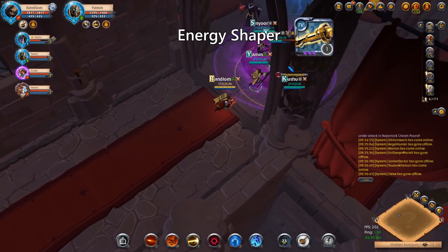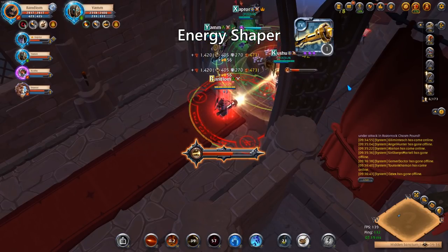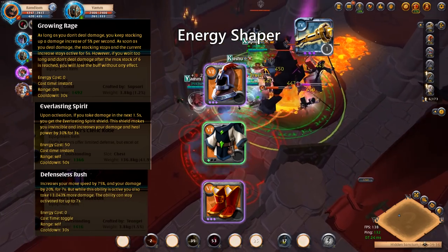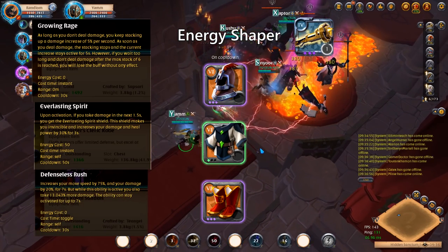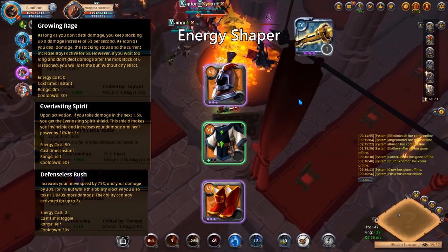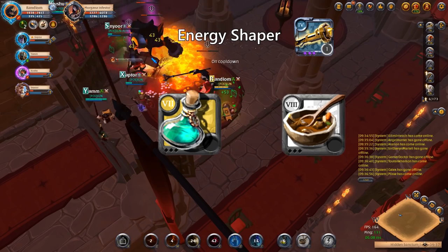The Energy Shaper has been part of the ZvZ meta ever since the update launched. The build most commonly used consists of the Royal Hood, Cleric Robe, and Royal Sandals to achieve as high bonus damage as possible, while being immortal for 3 seconds during the Cleric Robe ability proc. For consumables, Beef Stew and Resistance Potions are used.